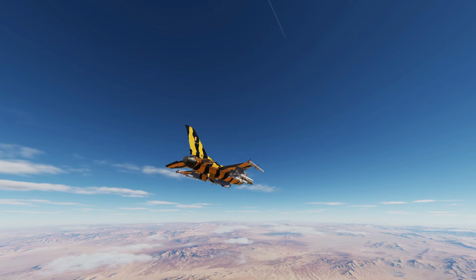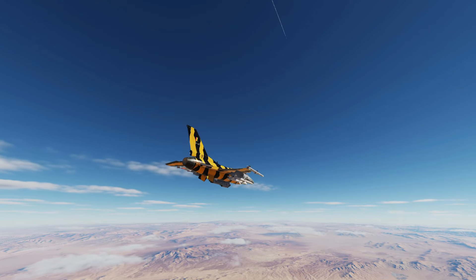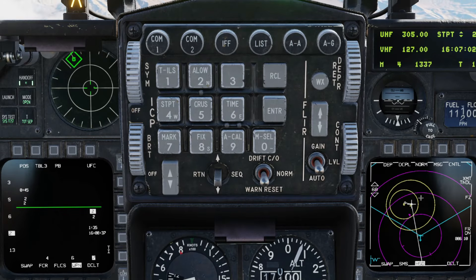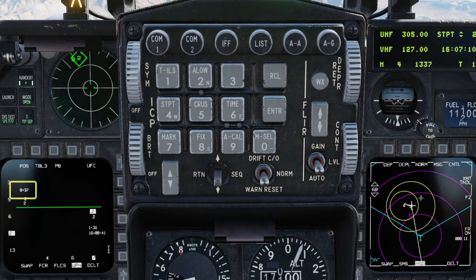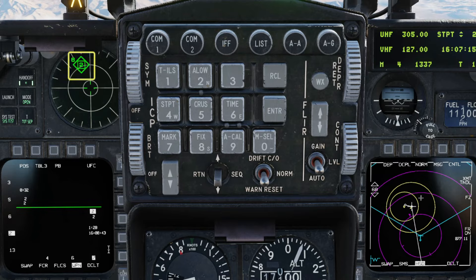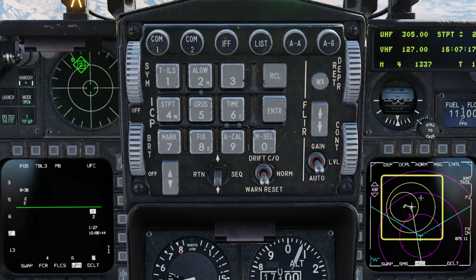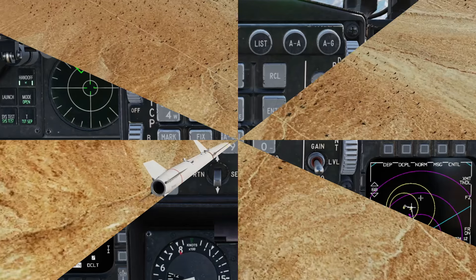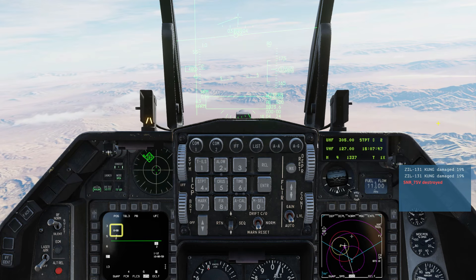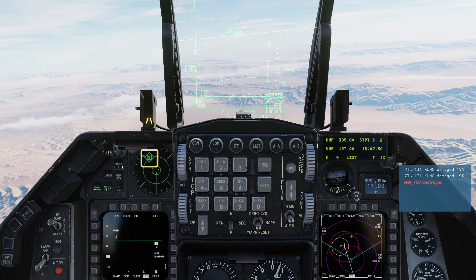We're going to fly our aircraft in a way that we try and get the SAM to track us without actually being able to hit us. This gives the HARM something to lock onto as it approaches its terminal phase. We've got the SA-6 radar up, and there's the SA-2. It's our time to impact, and we're outside of any launch ranges. SAM's locked us up now. We'll stay on the outside of the circle until our HARM gets there. Even when the time has hit zero it'll take the radar warning a couple of seconds to indicate that the radar has stopped emitting.